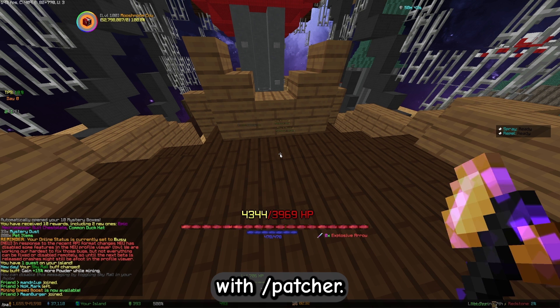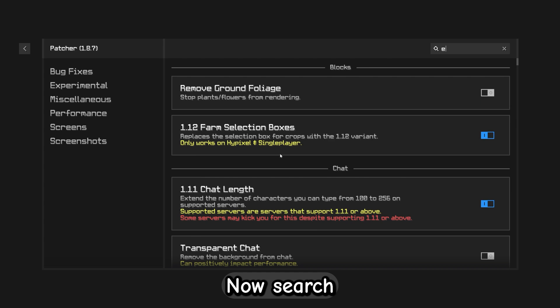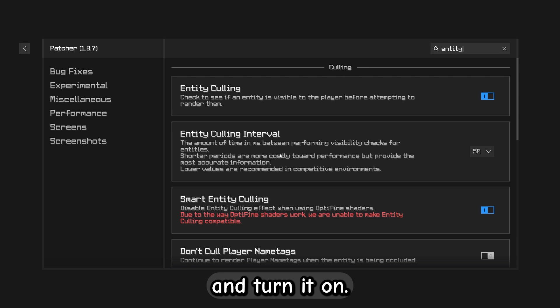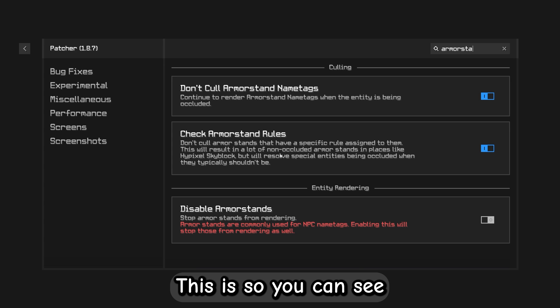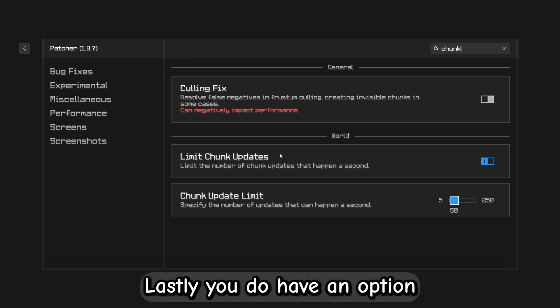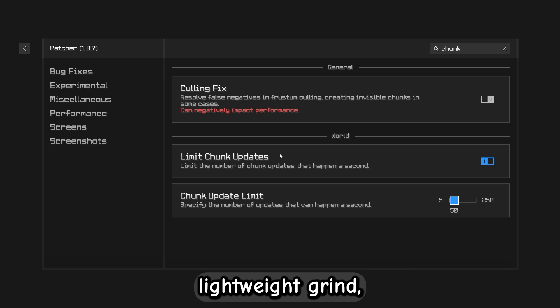Next up, we open Patcher with /patcher. Search for HUD Caching and turn it on. Search for Entity Culling and turn it on. Search for Armor Stand Rules and also turn it on — this is so you can see fell heads in Dungeons. Lastly, you have an option called Limit Junk Updates. I would only use it if you do some lightweight grind, so for example within dungeons I wouldn't use it.